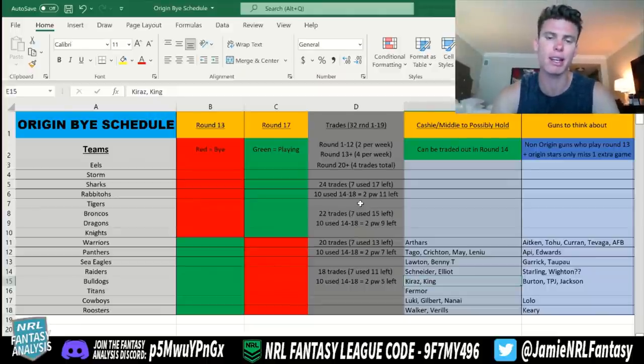That last scenario — 18 trades — would be a little bit tough. So if you've used that many trades, I would try to hold off a couple over the next few weeks. I would definitely be holding guys that are playing in round 13, so you don't have to worry about that, and then trade them after through that middle period. If there are good cash cows, try to upgrade. If not, trading heavy through the Origin period and building to your best team for rounds 18 and 19 would be the best strategy.